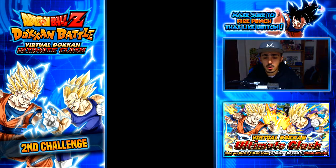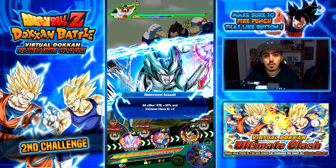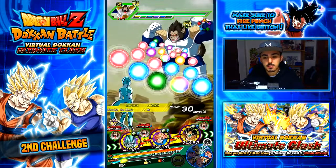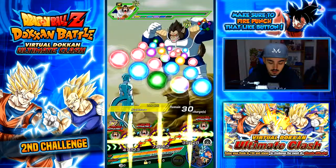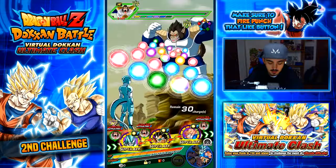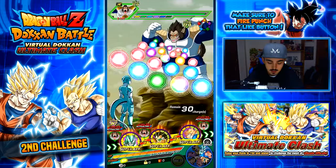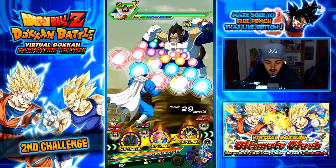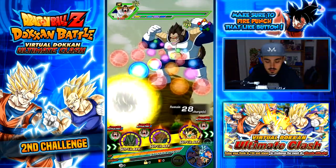Here I use Boo because he's the extreme intelligence lead. The board is actually a pretty good sub lead — gives 70%, I believe the best one. I bring Baby because he can go Great Ape, which gives us some free turns depending on how long he stays in that form. It's a cool unit honestly, but I want a new Baby — like a category lead for the Possessed by Baby category.